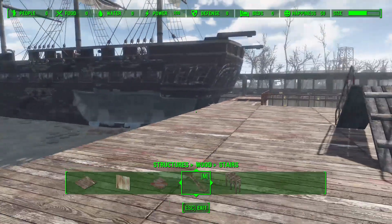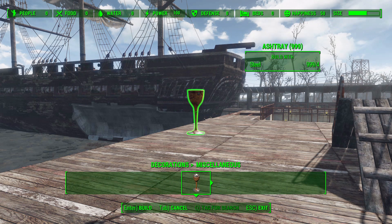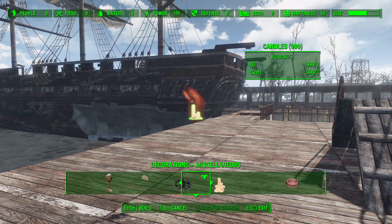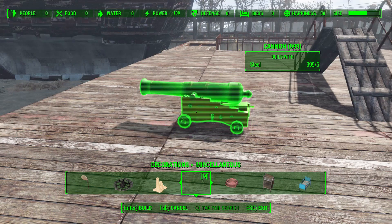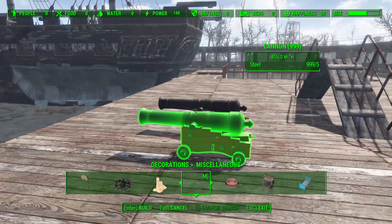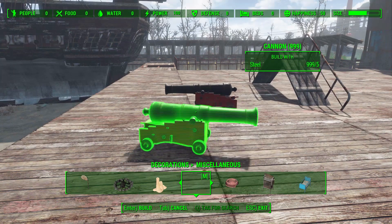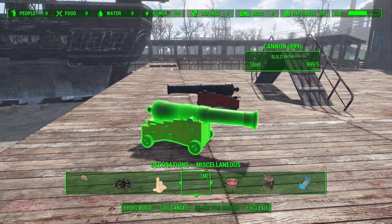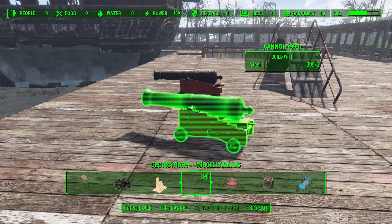After that, the next item is outside of the structures category and is in Decorations — you'll find it over in Miscellaneous — and that is the cannon, which is pretty cheap at just five steel and is a decorative cannon. Sadly, it doesn't function; you can't actually shoot it, which would be wonderful. But nonetheless, it's a lovely little item and makes for a cool decorative piece, especially at locations like the castle. I've already put a couple of these up on top of the ramparts there because it just looks like it fits.